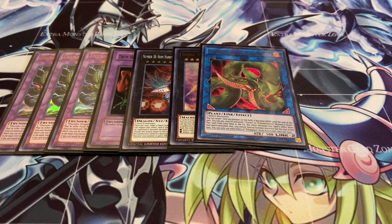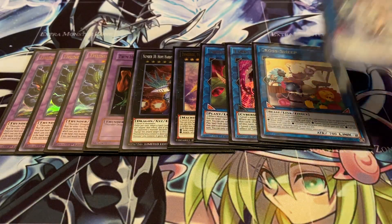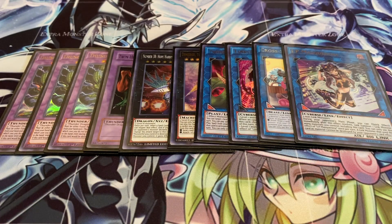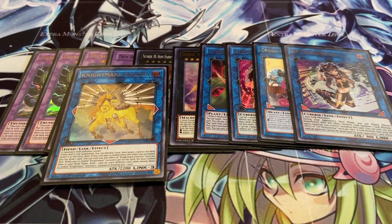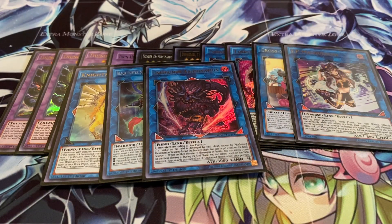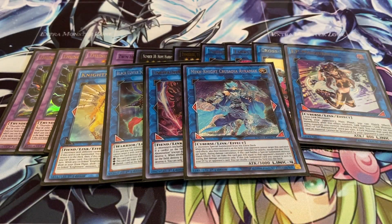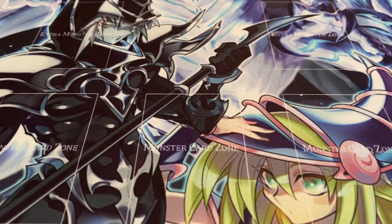One Predaplant Verte Anaconda — it helps you dump Thunder Dragon Fusion. Link Karibo, Cross Sheep, one IP Masquerena — if you don't have access to it, you could run any other generic Link 2 monster like Summon Sorceress or just run more Nightmare Monsters like Nightmare Unicorn. I'm running BLS — you could just replace it with a rank eight if you can't afford it. Unchained Abomination is very budget-friendly, so you could run multiples. I'm also running Avermax and Appaloosa — and Appaloosa is getting a reprint, so don't panic.